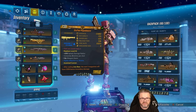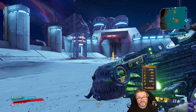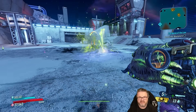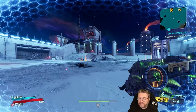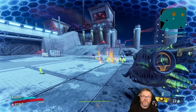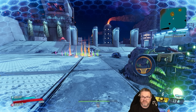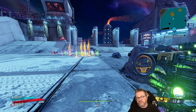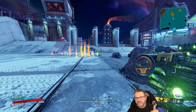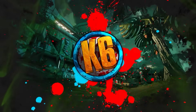There you have it guys - we killed Hemavorous, we killed Maliwan Takedown, Guardian Takedown, we did it all! We killed the Hag of Fervor, the Slaughter Shaft, Joey Ultraviolet on raid boss mode, Haunt on raid boss mode. Fun playthrough. I always end up enjoying launcher playthroughs because you do some insane damage. Everybody says the Norfleet is the best launcher but I gotta be honest - the Back Burner is pretty broken. Today's question: what do you think is the single best piece of gear dropped by any raid boss across any Borderlands game? I expect to see a lot of Norfleets in the comments. Appreciate you guys watching!